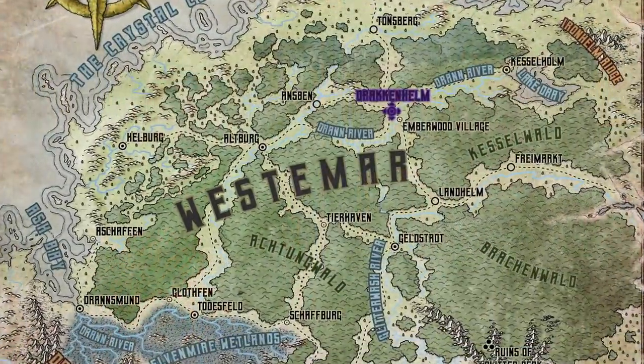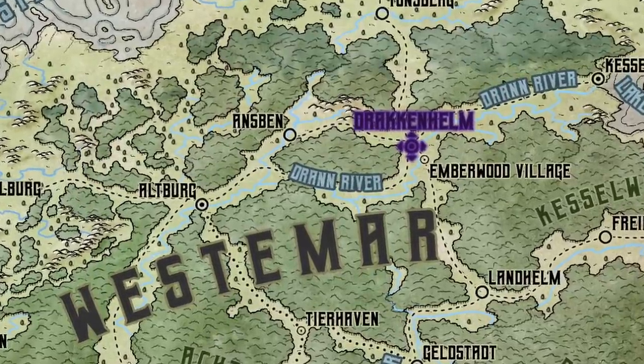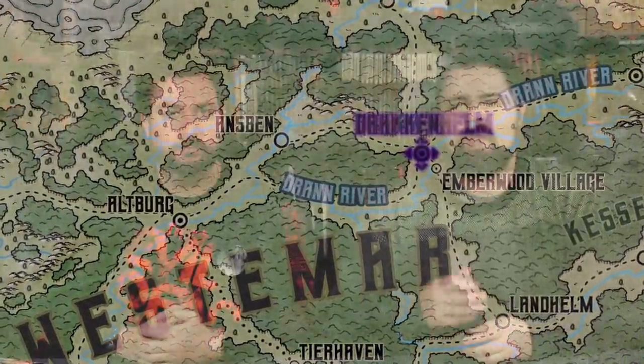Some factions want to destroy delirium, some worship it, some want to use it to create new and improved magic items and spells, while other factions might be less interested in delirium itself but more interested in what Drakkenheim represents. Drakkenheim was the cosmopolitan capital of the nation of Westamar. But when the city was destroyed 15 years ago, the king, the queen, and their heirs never made it out of the city. Their true fates are unknown. When the royal family fell, this started a civil war between the two siblings of the von Kessel family, the royal family of Drakkenheim.